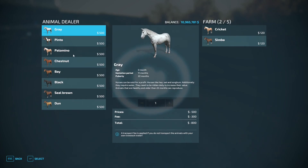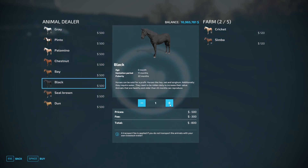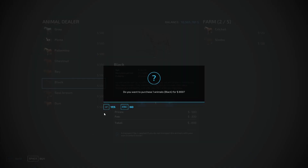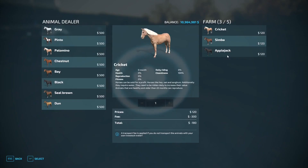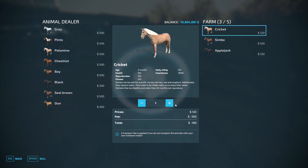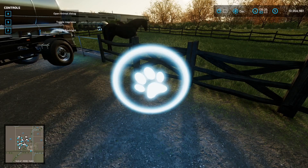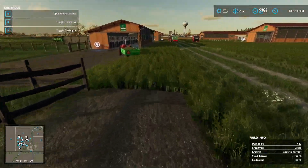To buy a horse, just double-click it, select the number you want — I'll take one — and it adds it to the farm. Each horse gets its own name: I've got Cricket, Simba, and Applejack. To sell horses you double-click and select individually — unlike sheep and cows, you can't sell a batch of 30; you have to sell them one by one. We'll keep Applejack, Cricket, and Simba for the time being.